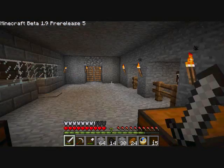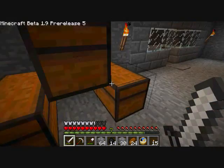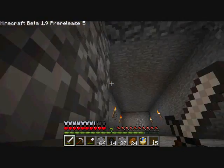I went out and enchanted an axe — got Efficiency II — and then I chopped down a whole bunch of trees. It was an iron axe and I just used it up, because I was tired of being out of wood. I have dug this little area up here.